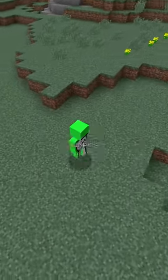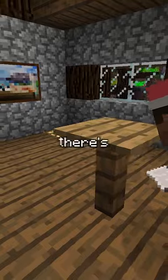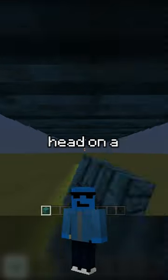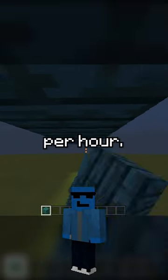Starting with a regular sprint, everyone knows that sprint jumping instead is considerably faster, but there's actually a lesser-known technique to increase your speed called head hitters, which has the player hitting their head on a two-block-high surface and reaches over 33 kilometers per hour.